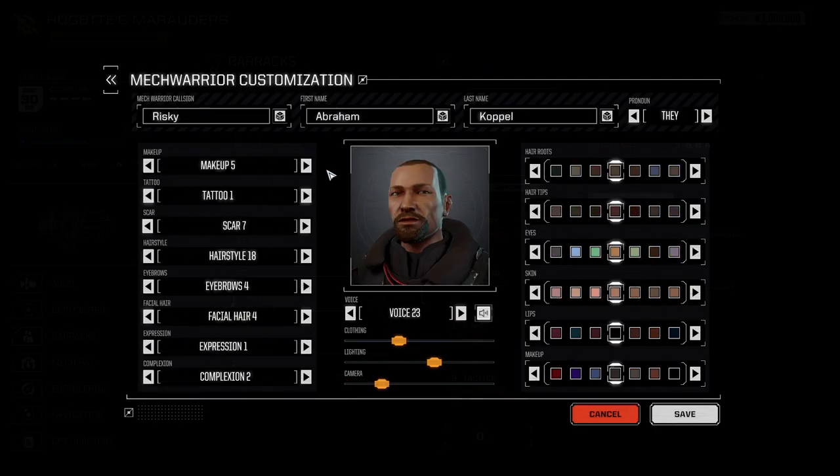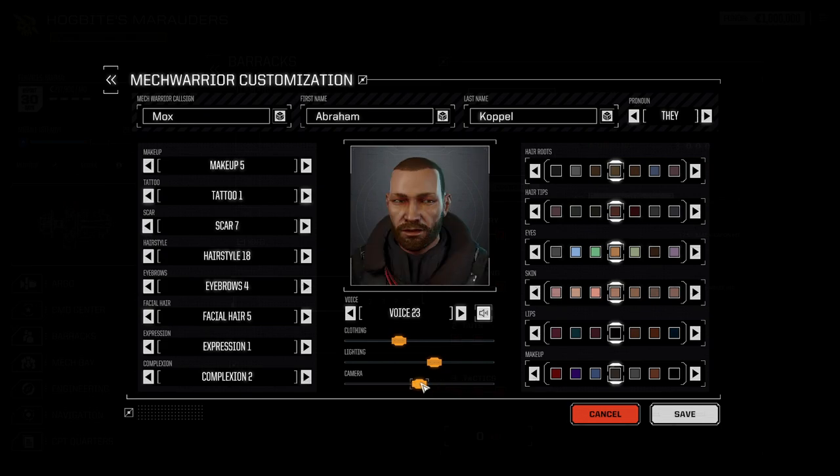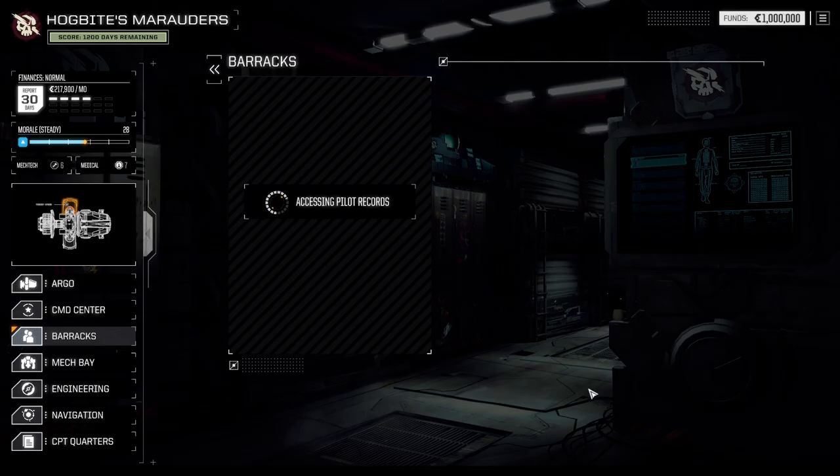That looks like Mox, fantastic. Not everybody needs a tattoo. Let's go with that — maybe a little bit more facial hair. As someone who has been previously with Advent, we might want to give him more of an armor type. That looks almost like a Reaper. Mox is a he — fantastic. Got three characters down, two more to go.